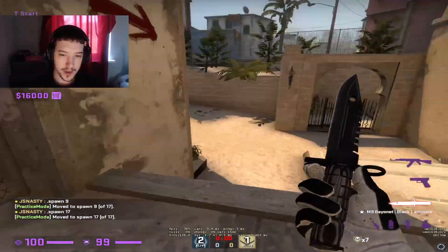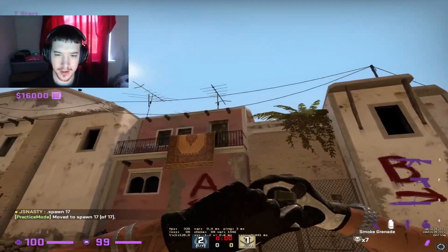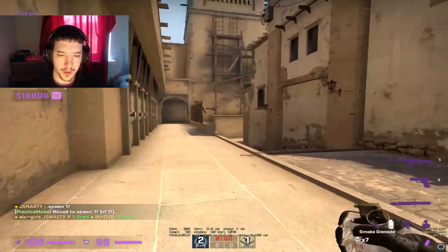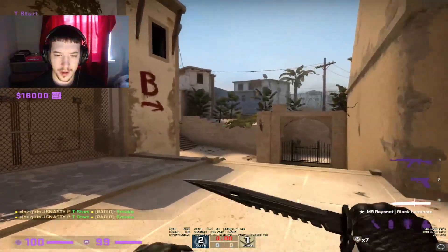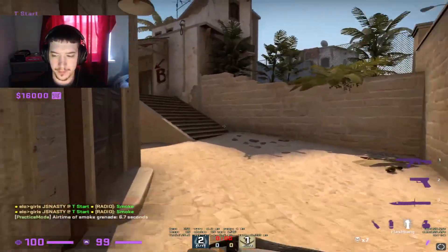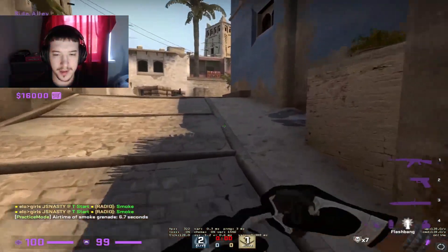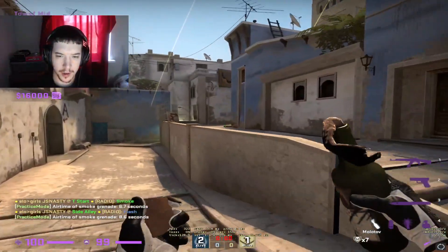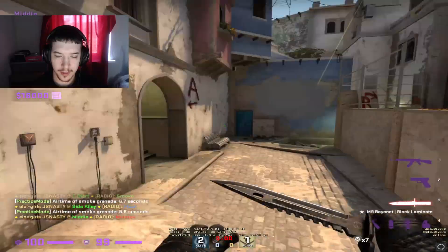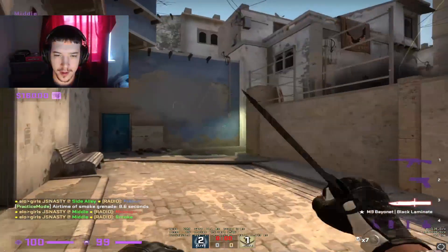Here you have spawn 17, which is the closest one to mid. What you want to do is get your teammates to smoke window, have one of your teammates smoke short, and you can just run out — especially if you've got the spawn 17 flash. Molly close on the smoke like this, making sure they're not going to peek it, then get your smoke and throw it in the con.